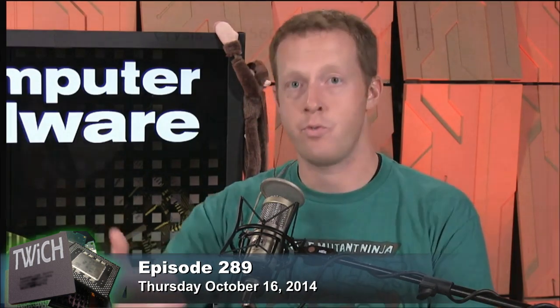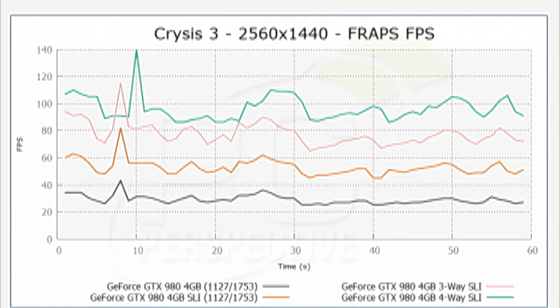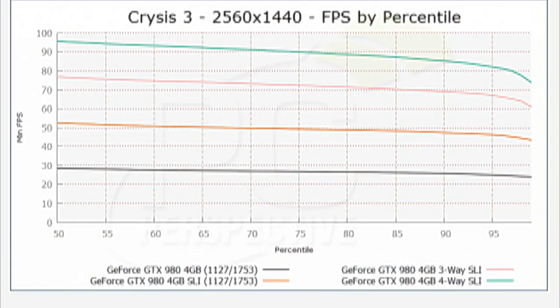Looking at the FPS-by-percentile graph, you go from about 29 FPS with one card, to about 51–52 with two, about 78 with three, and about 96 FPS on average with four cards. This game scales really well, and the same kind of jumps are seen at 4K. Scrolling to the bottom, there's a bar graph that presents that data in its easiest-to-view form.